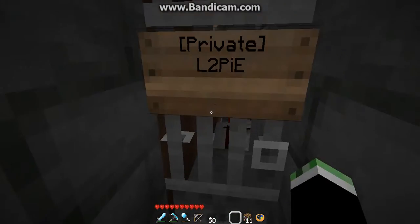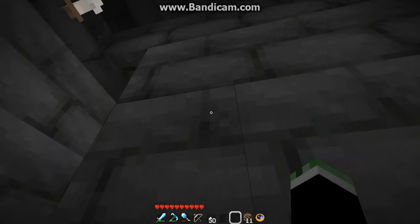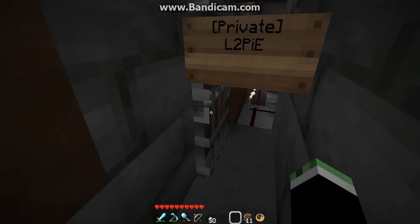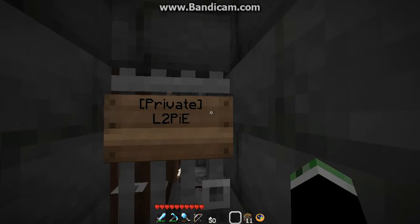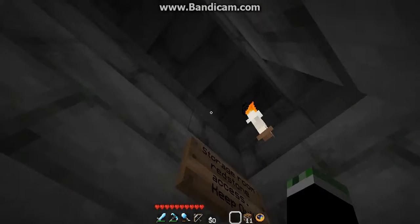This iron door is locked with Locket, which is one of the mods that we've got going on here because this is a Bukkit-enabled server. So it works like a wooden door, but only for me. Nobody else can open that door unless they've got a lever or something, but even then I don't think it opens for them.